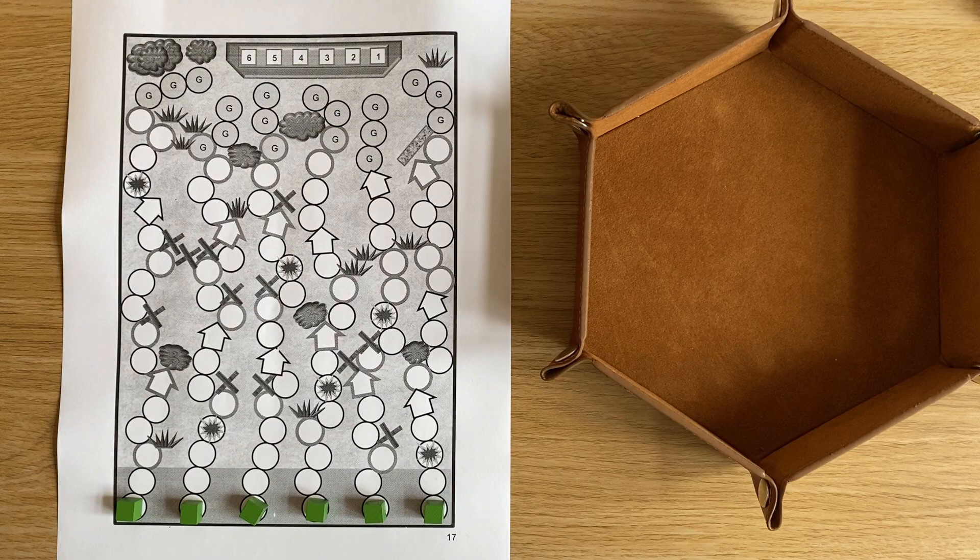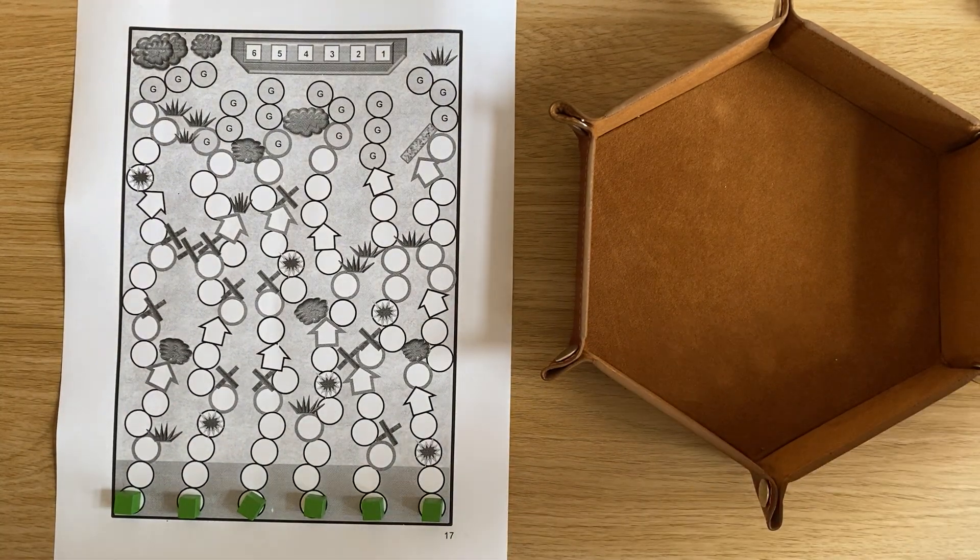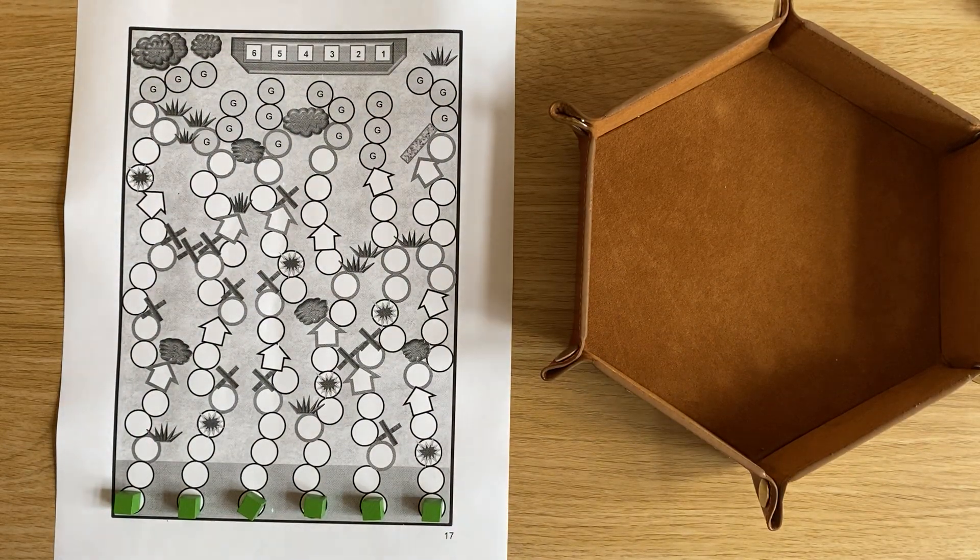There's aerial bombardment, naval bombardment, grenades, shooting — all sorts of things — and these differ from beach to beach. Check the instructions carefully; the page next to each beach will have all the information you need. The rules only run to about six pages, including diagrams. It's aimed at people on the go who want a quick game. This is a game I've had in production for quite some time, sitting next to me in various guises over certainly months, if not longer.